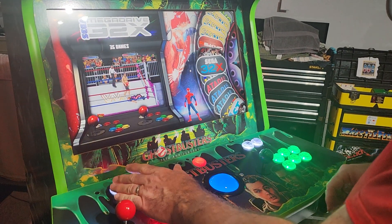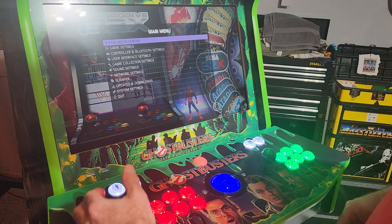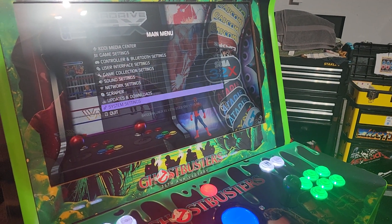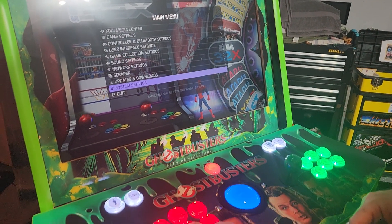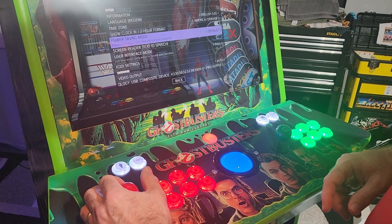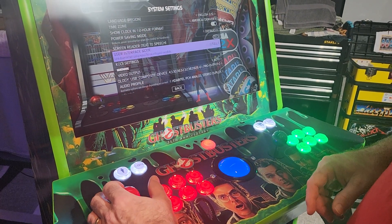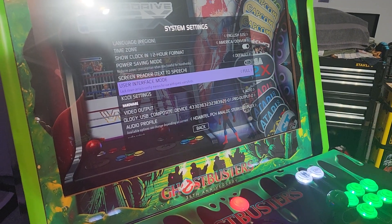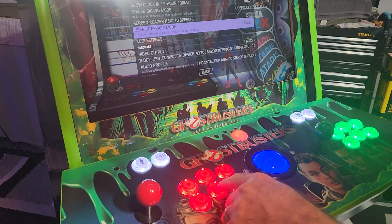Go ahead and hit your player one start button to pull up your main menu, and you're going to go down to system settings, hit your A button to enter that, and then we're going to scroll down to where it says user interface mode. You'll see right now this one is set to full, so I'm going to hit the A button to enter here.